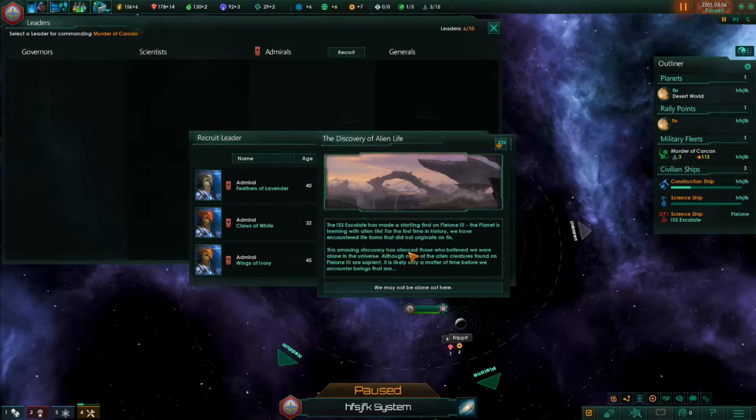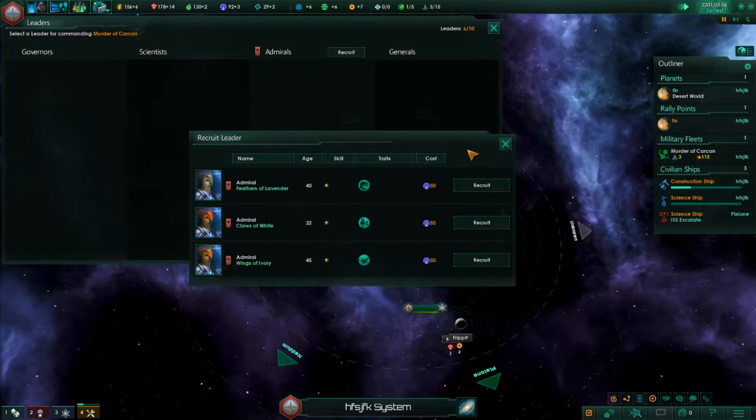This amazing discovery has silenced those who believed we were alone in the universe. Although none of the alien creatures found on planet 3 are sapient, it is likely only a matter of time before we encounter beings that are. This will increase the speed of society research. For the scientist reward, I like this one: leader experience plus 25%, sublight speed plus 20%, combat speed plus 20%, and evasion - all really good traits.